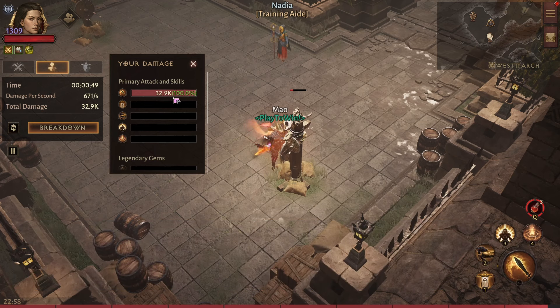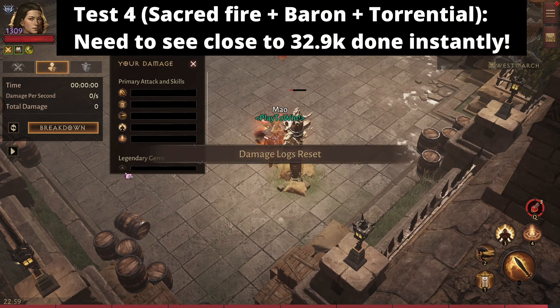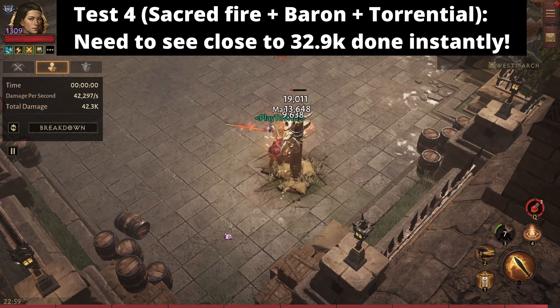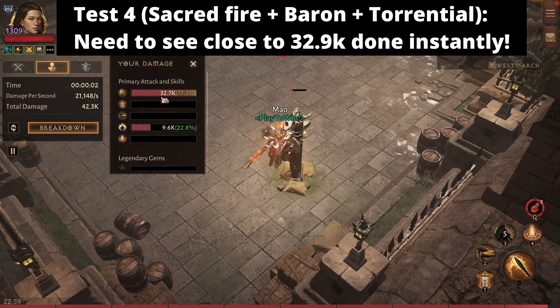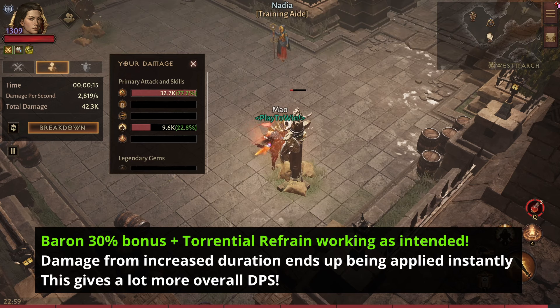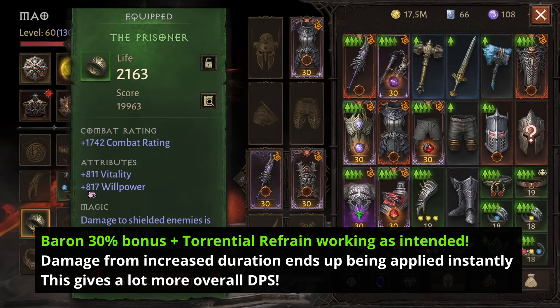Now let's see whether condemn applies that 32.9k damage instantly. We need pretty much this exact same number — if it appears higher we've critted and will need to restart. Let me refresh the breakdown. Condemn, then hit the dummy once — looking at the breakdown: 32.7k. Extremely close, negligible difference. This shows the feasting barons two-piece works correctly with the torrential refrain offhand.